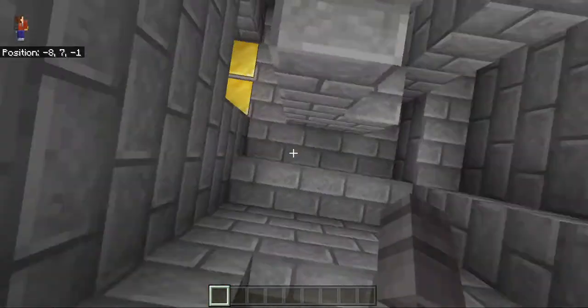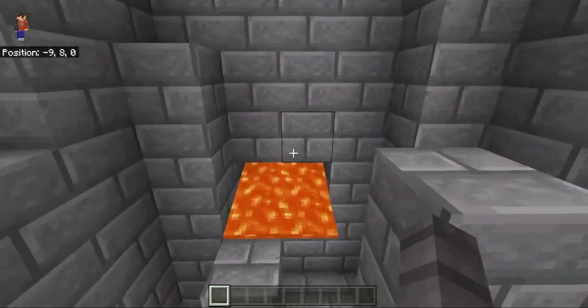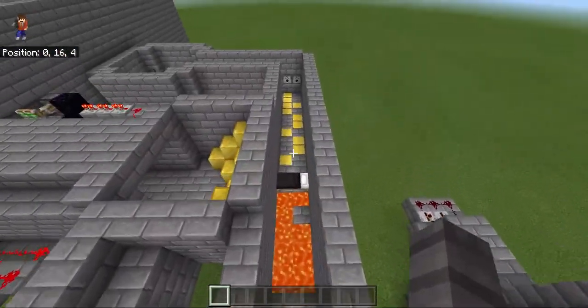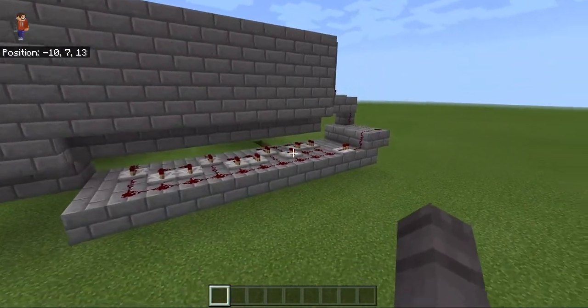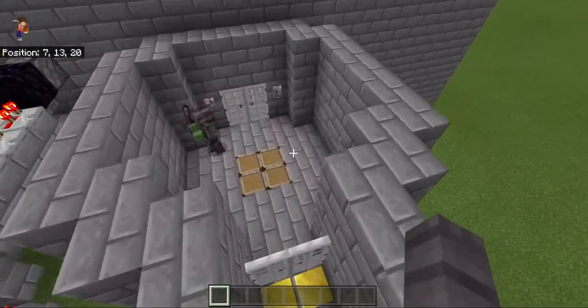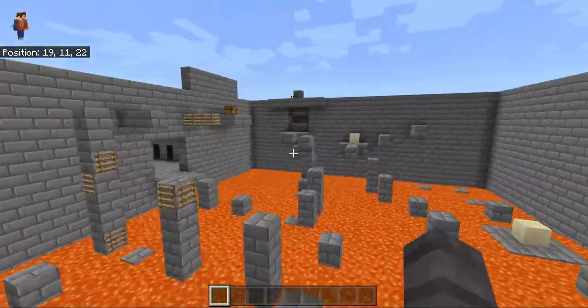This one is pretty easy — just press the pressure plates and dispensers dispense out lava. This one is a little harder: you have to connect every pressure plate up to the dispensers that shoot arrows. This section is just a boss fight — you can use dispensers to put armor on them.